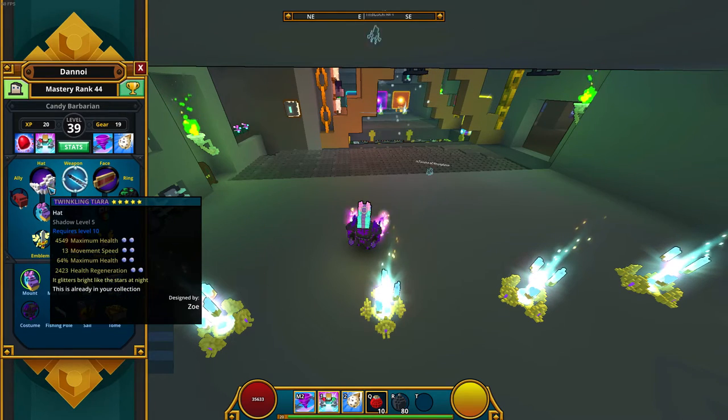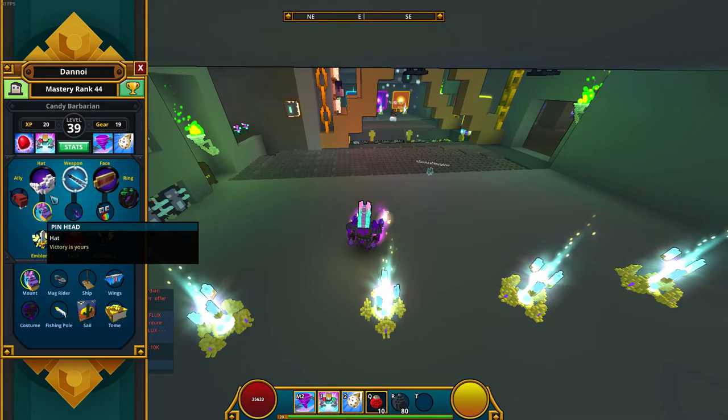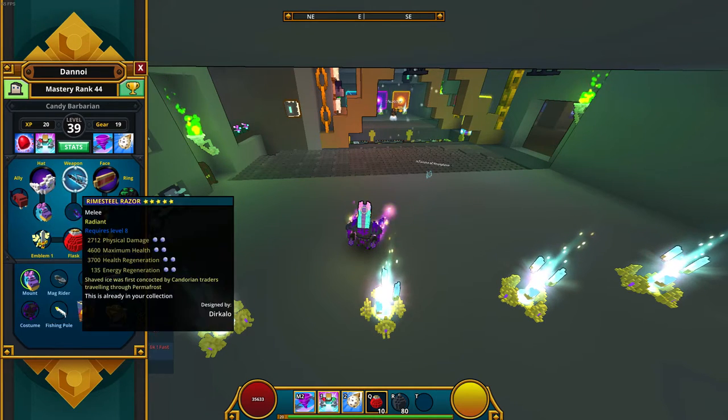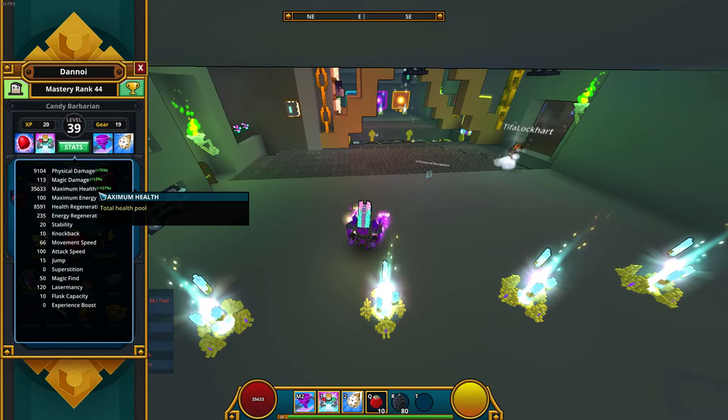These have pretty good stats: 4k health, 13 movement speed, 64% maximum health, and 2k-4k health regen, which is very good for Candy Barbarian. I wish it just had some more attack, but I already have a decent amount. Here are my stats.